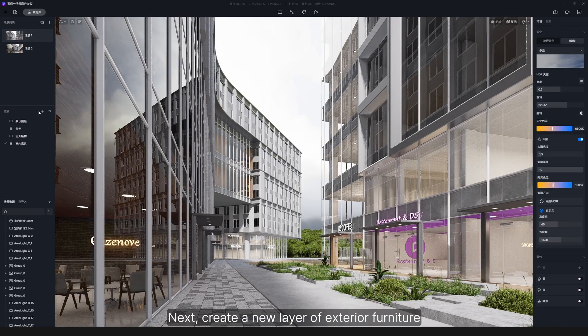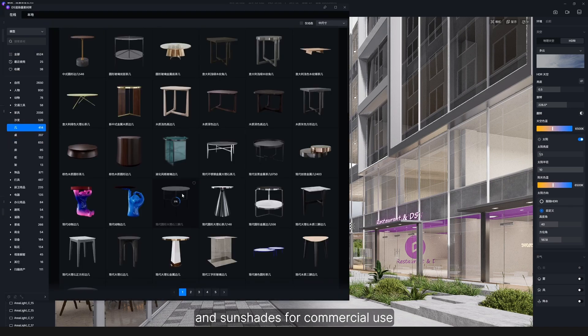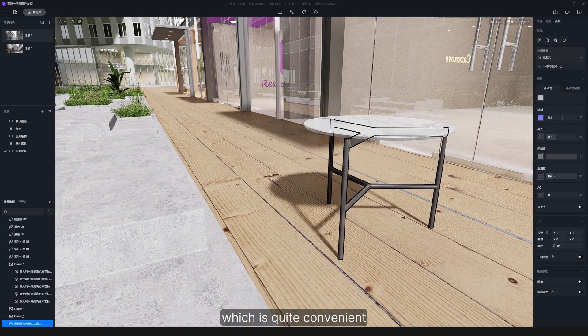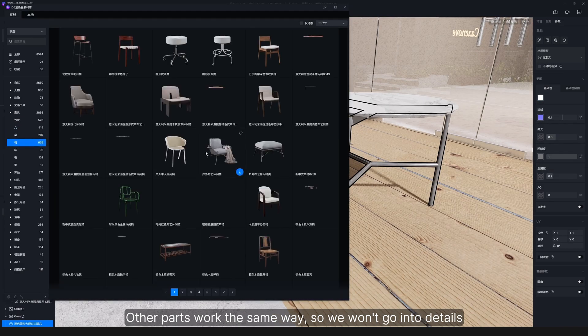Next, create a new layer of exterior furniture. That includes desks, chairs, and sunshades for commercial use. You can also choose the sets from the D5 asset library, which is quite convenient. Other parts work the same way, so we won't go into details.